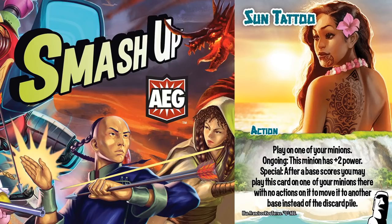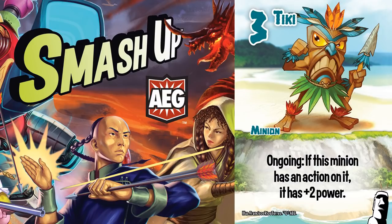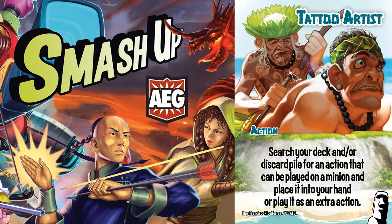The game plan for this action is pretty self-explanatory, but there are some nuances. When you look at the Polynesian Voyagers, being alone on bases is a big part of the theme, but that isn't reflected at all in Tiki, who implies that they have a play on minion action sub-theme — in this case tattoos. And certainly that makes sense with some of their cards like Ocean Tattoo and Shark Tattoo. In fact, Tattoo Artists can grab Sun Tattoo because it is a play on minion action.